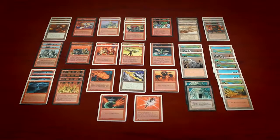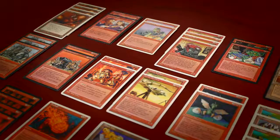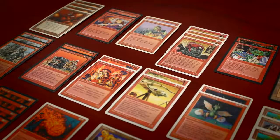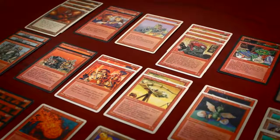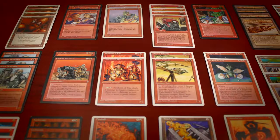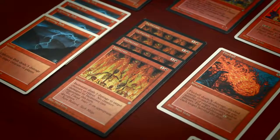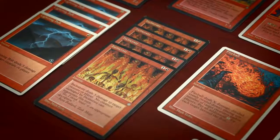Did you know the first ever Burn deck was called Sly? The brainchild of Jay Schneider, a renowned deck builder at the time, Sly was a mono-red deck that played small, aggressive creatures with a high power-to-casting cost ratio, but often with a drawback, such as Ironclaw Orcs. With an arsenal of cheap but efficient creatures, the deck would use its direct damage spells to either clear the path to deal combat damage or finish the opponent off.